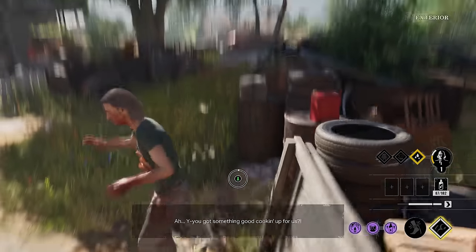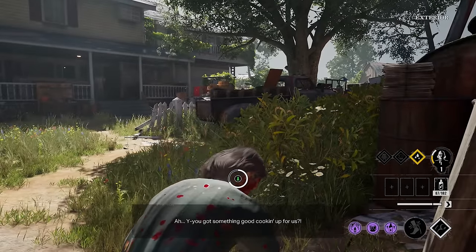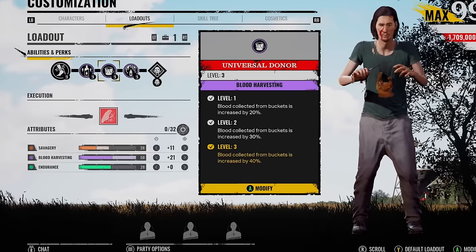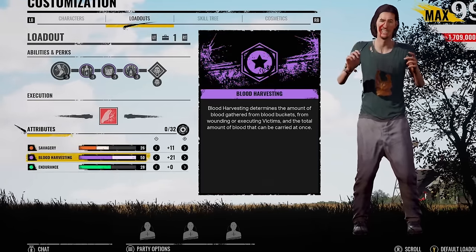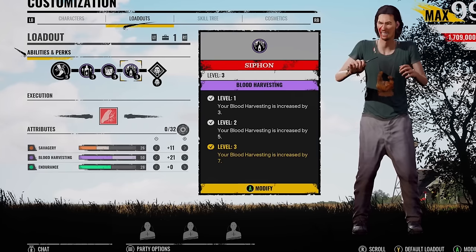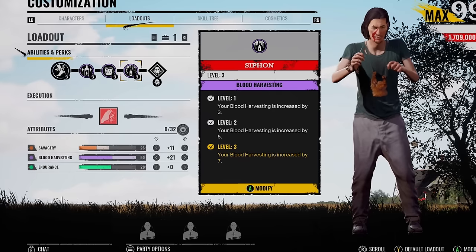I want to break the news to you really quickly. If someone walks into the trap and you end up resetting it, you only collect 20 blood. Yes, 20. We call that daylight robbery right here. I was thinking maybe if you increase the blood harvesting — maybe if we had Blood Banker, Universal Donor, or even Siphon — surely then you would collect more, but it's still set as 20.